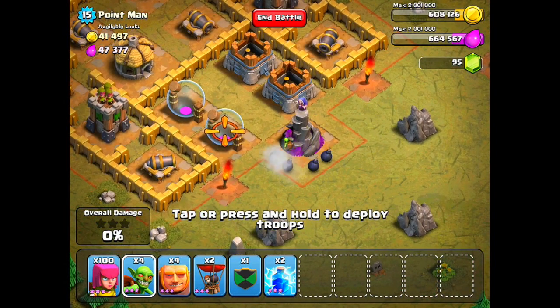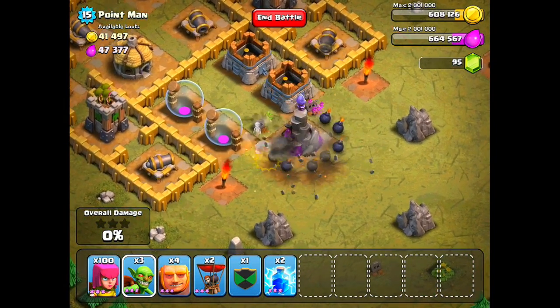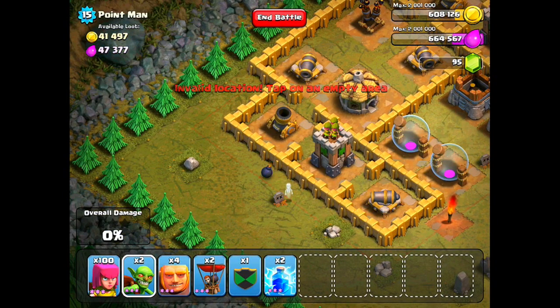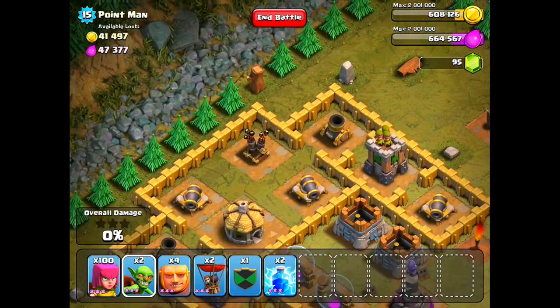To start, have a couple goblins so you can drop them along the side of the wizard tower - that way you can get rid of all the bombs that are there. Also there's gonna be a bomb right here near the archer tower and the mortar, so try to get rid of that.